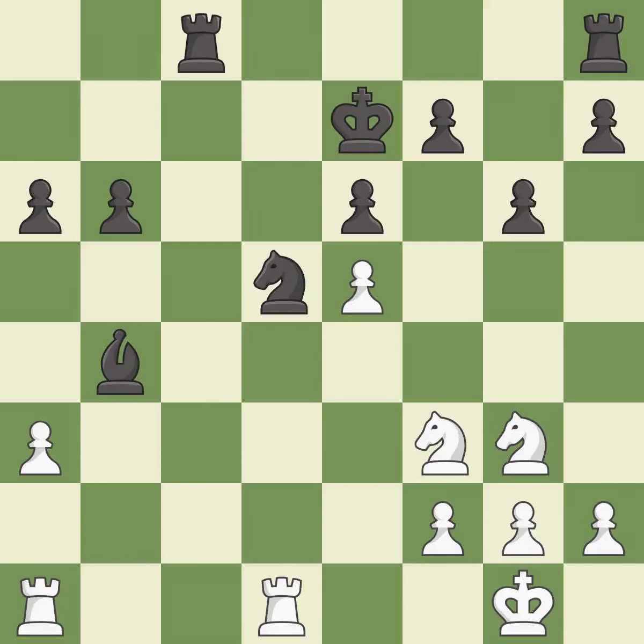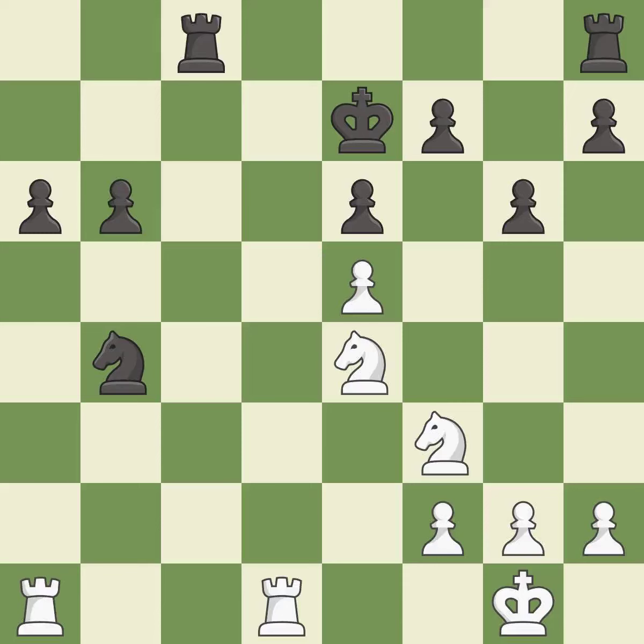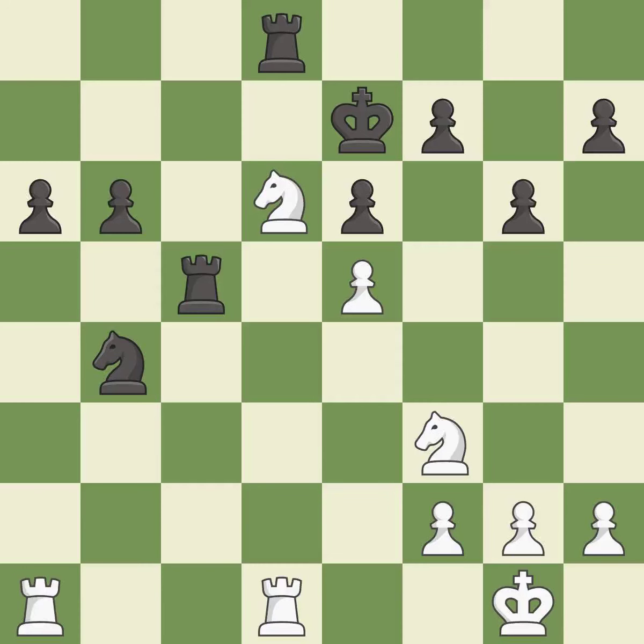A solid choice — it is excellent. Takes back — it is best. Recaptures — it is best. This mobilizes the knight, allowing it to control more of the board — it is excellent. This fights against the opposing rook for the open file — it is excellent. The knight now occupies an outpost, a secure square in the opponent's territory — it is excellent. This moves the rook to safety — it is good.